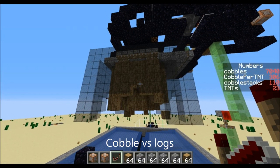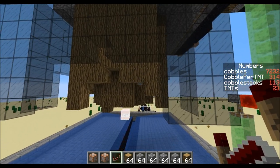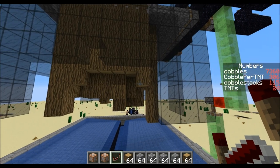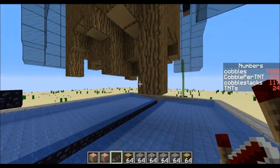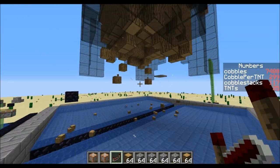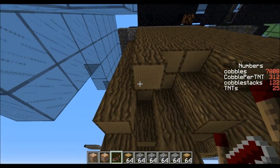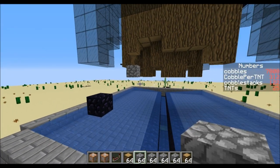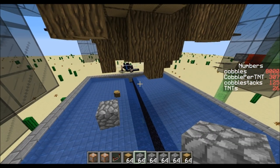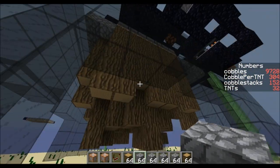One important thing I'd like to address for blast chambers like this is that logs, cobble, and concrete — those are the things you might want to use with a machine like this. They have different blast resistance. Floaters like down here — logs will have a chance to get blown up by the TNT even if they're not moving, but cobble is never going to get blown up if it's sitting in a corner down here. You could leave that there forever and it's just not going to blow up unless it's getting pushed by pistons at the same time. So floaters are definitely less of an issue in this type of farm if you're doing it for logs.